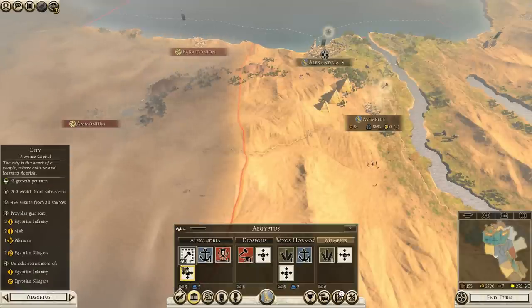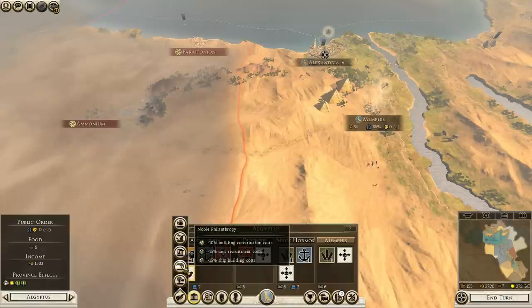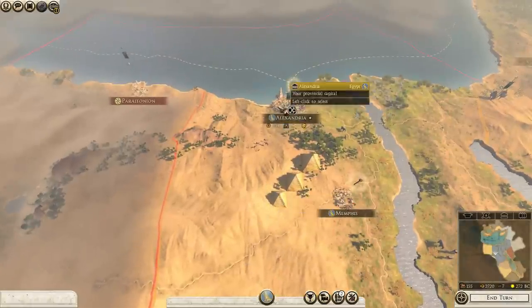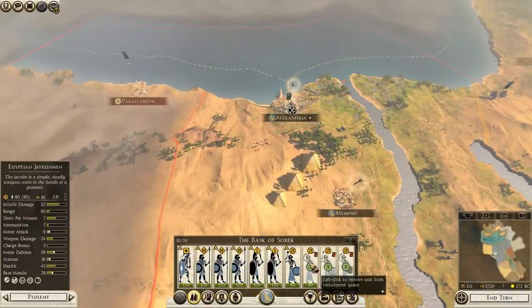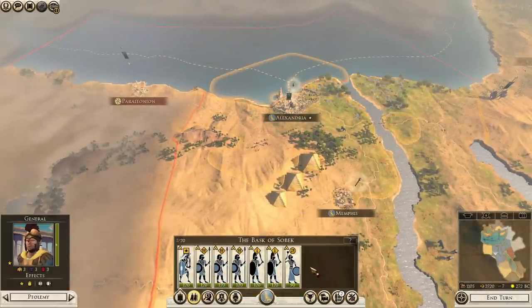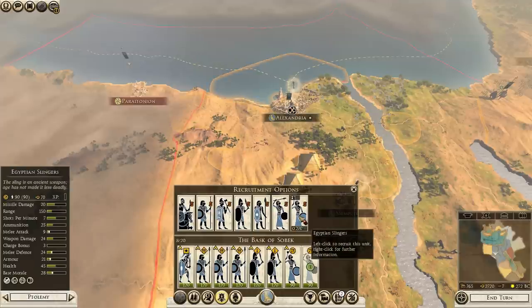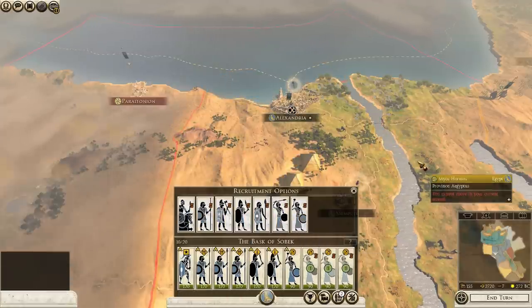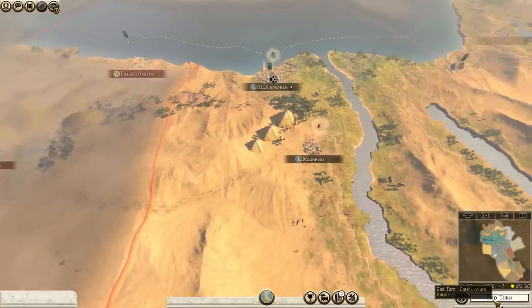Huge public order bonus. We're going to be doing a lot of military recruitment, so we're going to go ahead and take the building construction bonus to make it a little bit cheaper. And in fact, because we've done that... I don't know if it affected that. I don't know if that helped at all, but we done did it.